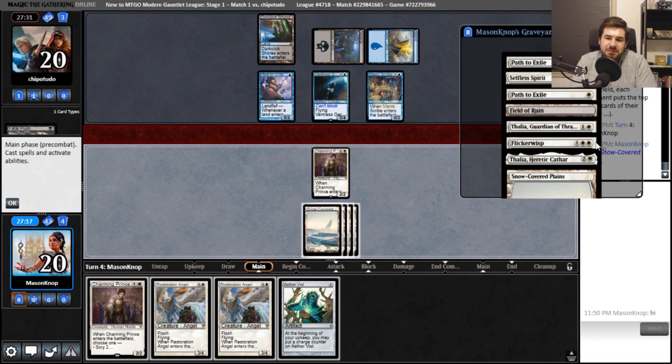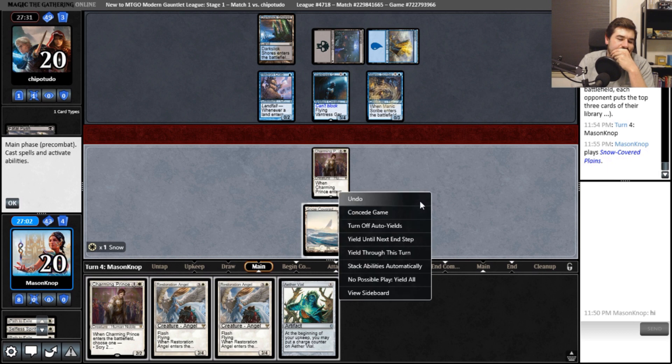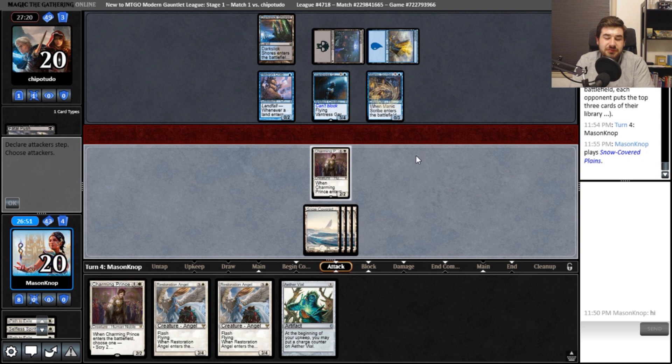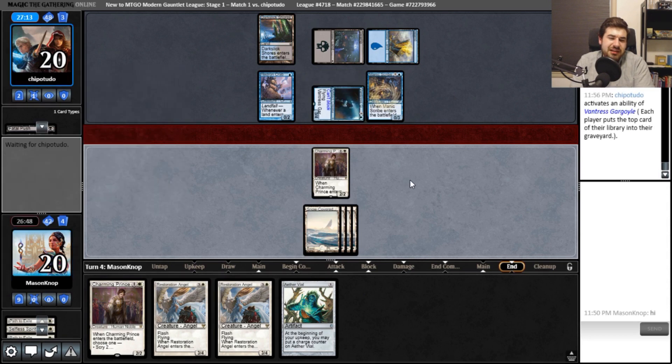What did they mill over? The two creatures that we saw and a land. I think I'd like to Aether Vial. I think I'd put a Restoration Angel on their end step — that way I can get another scry with the Prince. Playing another Prince only gets me a scry or life gain. But if I Restoration Angel, then I at least get to for sure keep whatever I scry on my turn. If I scry on my turn, they would have already done their thing.